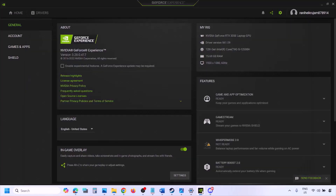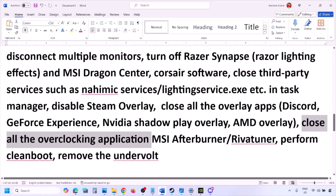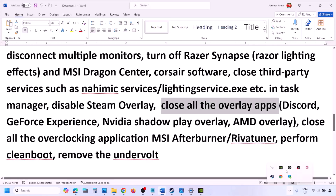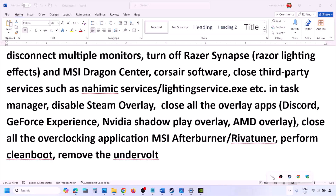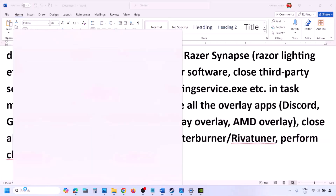Also disable overlays in other applications. In Discord, go to Settings, then Game Overlay, and turn off Enable In-Game Overlay. In GeForce Experience, click the Settings icon and turn off In-Game Overlay. Close all overlay applications — Discord, GeForce Experience, and any others. Also close all overclocking applications; if you have MSI Afterburner running, right-click and close it. Close RivaTuner Statistics Server as well.